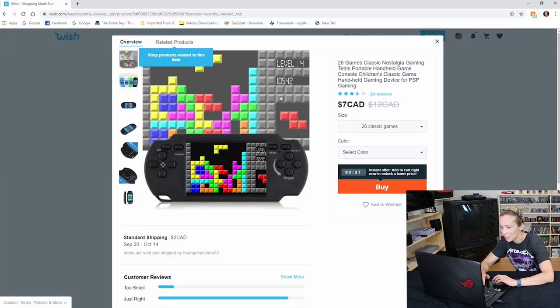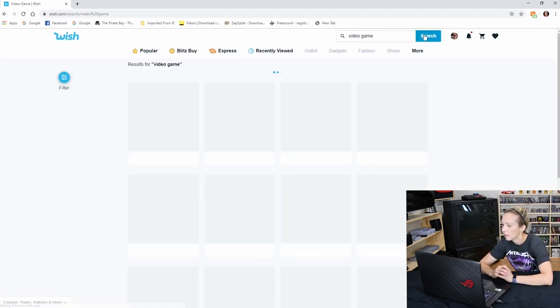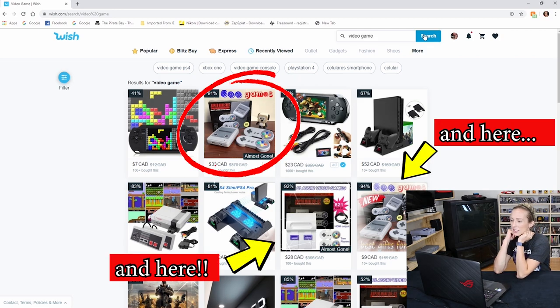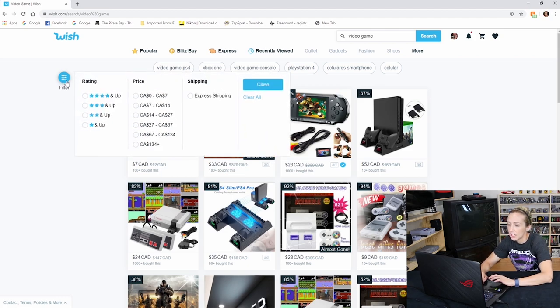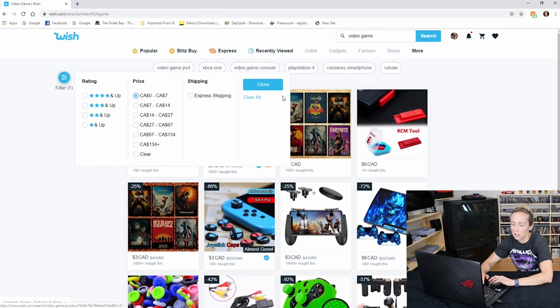The people at Wish have a way with words — what a mouthful of a title. I'm not going to pull the plug on that one just yet. Let's search 'video game' and see what comes up. Our Tetris machine did come up, and we also have what looks like a knockoff of the Super Mini SNES. Let's go into filters and select zero to seven dollars and see what kind of craziness we can get into.